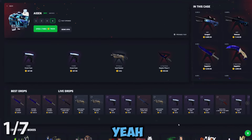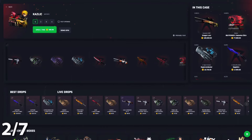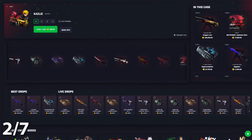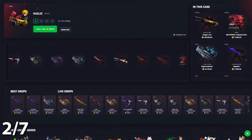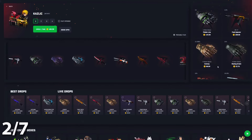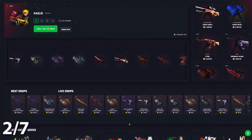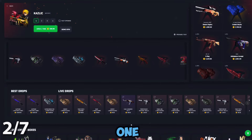On to number two, we have the Kazlik case. This is another favorite of mine — it's a 77/33 case with a 383x max win. Of course, it's a very low chance to pull the 180K Dragon Lore, but it's still cool that it's in the case. It's a pretty insane all-around case with a lot of hits from the bottom up. Personally, I would use it for both solo and case battles — I don't think it has a strong affinity toward either one more than the other.